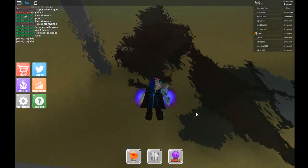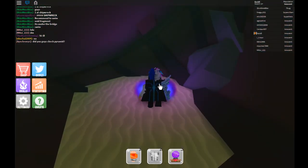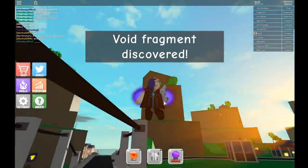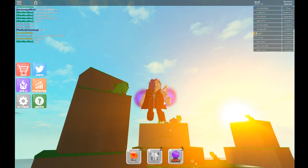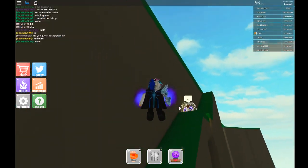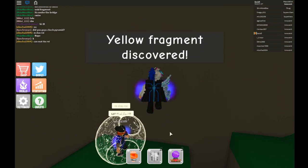Now if you go down under the ship right there, there's the void fragment. And if you come over here you can already see it — the fragment right there.